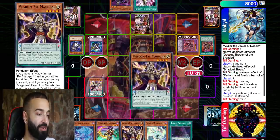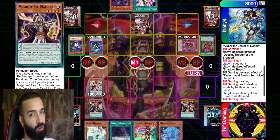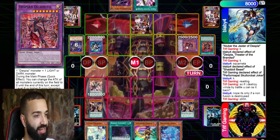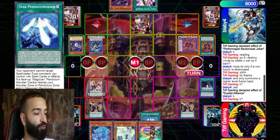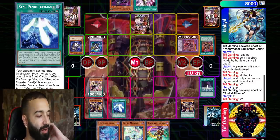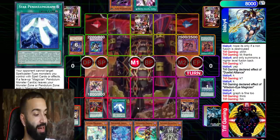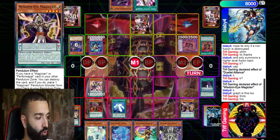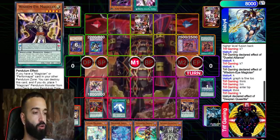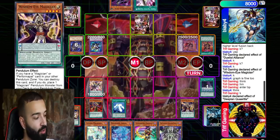I'm gonna show this man what Purple Poison does. Double Wisdom-Eye — how beautiful does this look? I don't know what his set is, I'm hoping it's like an Imperm or something. He doesn't Imperm my Joker. I go into Luster Pendulum, Star Pendulum Graph. My Wisdom-Eye triggers, Star Pendulum Graph triggers. I specifically add Celestial Magician — I'll explain why later. I got Purple Poison, Star Pendulum Graph, Joker. I say enter battle phase.